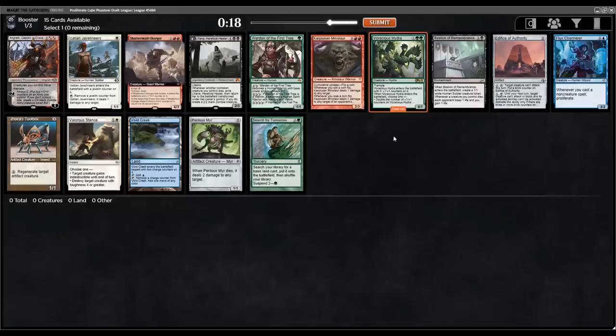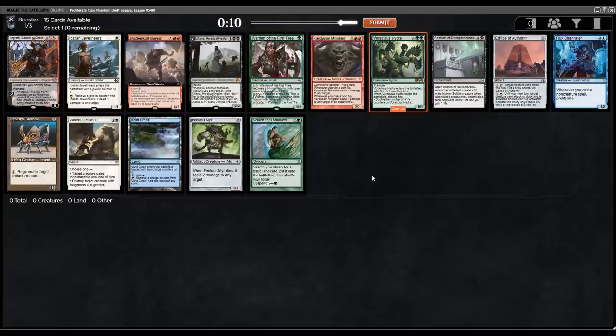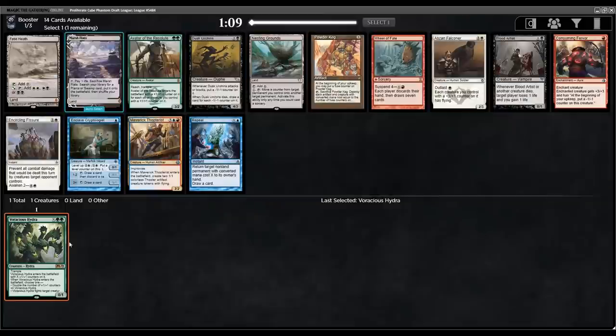I think the best card might actually be the Voracious Hydra. The card does some pretty good work both at getting a bunch of counters or just killing one of your opponent's creatures should you choose to do so. Other powerful cards in this pack, there are plenty, but let's just take the Voracious Hydra here and see what we can get from there.